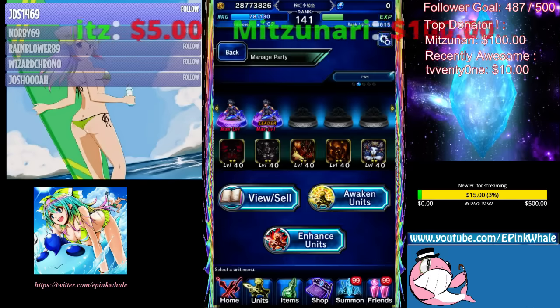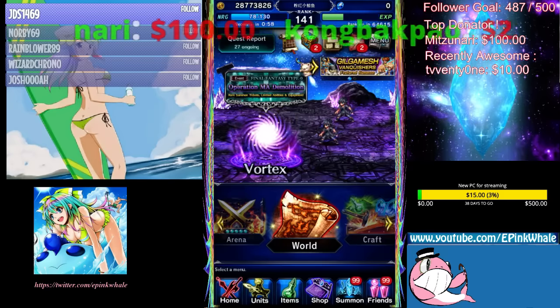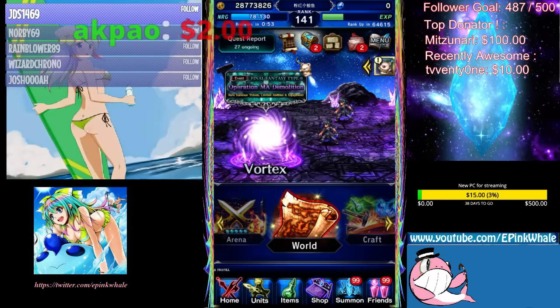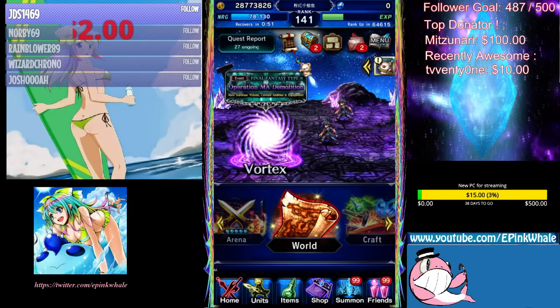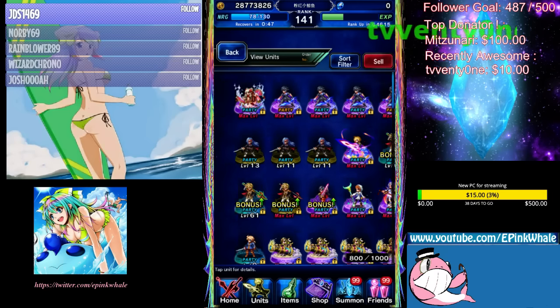In your golden setup, the trial is going to be easy for you. You can cheese it with a friend unit that has 100% evade — it's not going to be a problem. Bring units that can res — Noctis can res.